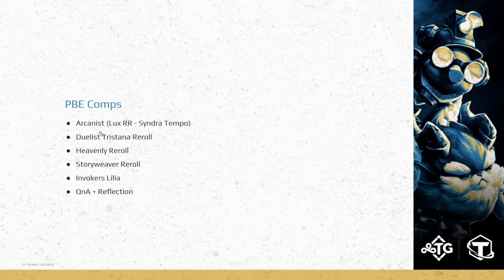Table of contents for today: five different comps. First is Vertical Arcanist, two ways to play it — either the reroll version or the tempo version. Then we have Duelist, which is now a reroll comp, as opposed to previous sets where you stabilized around 4-cost carries. Then Heavenly reroll, Storyweaver reroll, and last but not least, Invokers with Lilia as our main carry. We'll also have time for Q&A and a summary.